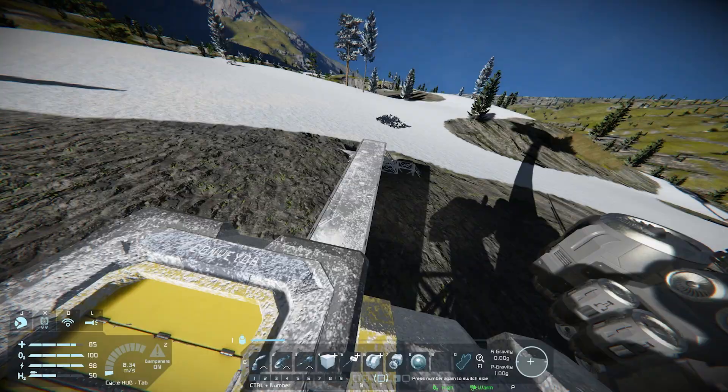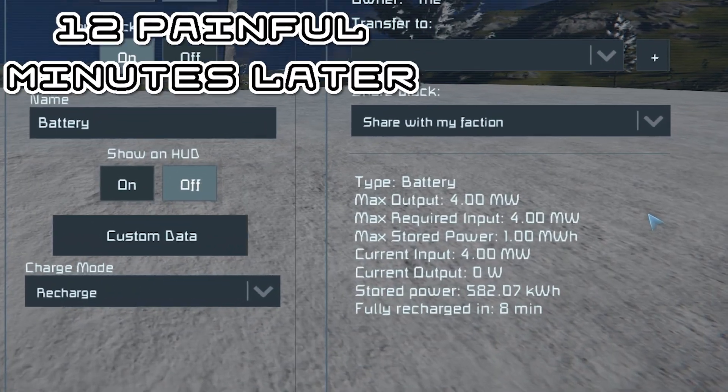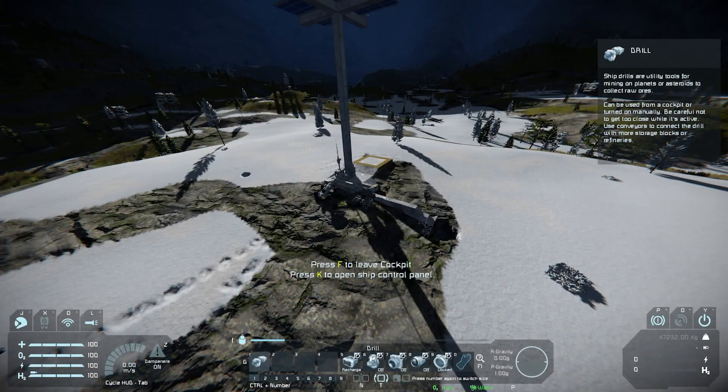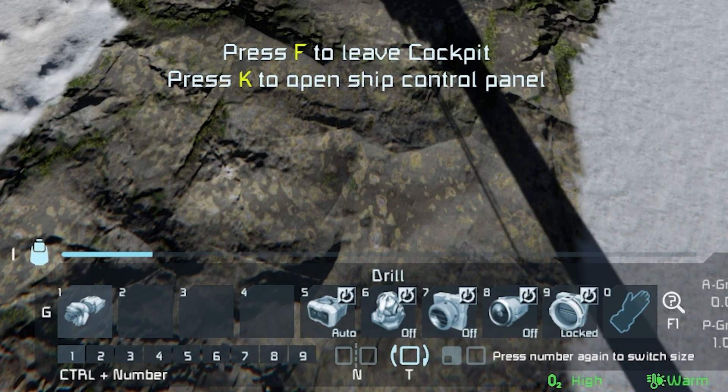I've docked the ship with the base so it can recharge, and once it's done I'll show you how to mine with the ship. Now we're fully charged — on the toolbar I've set it in order: 5 to put the batteries on auto, 6 to put the gyros on, 7 to put the lights on, 8 to put the thrusters on, and 9 to disconnect.